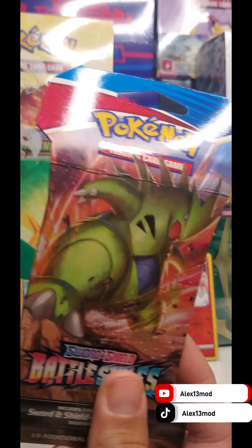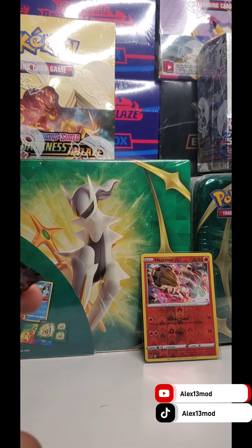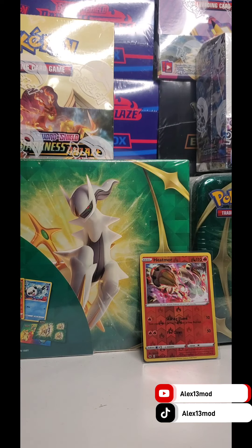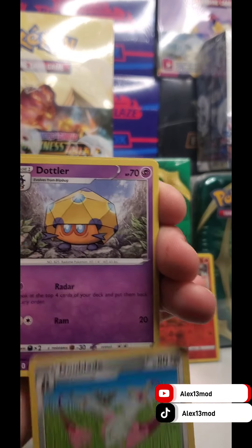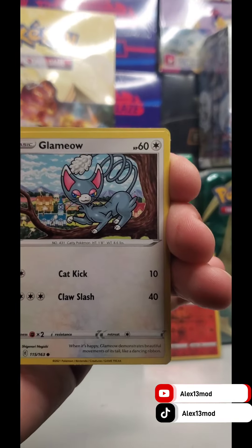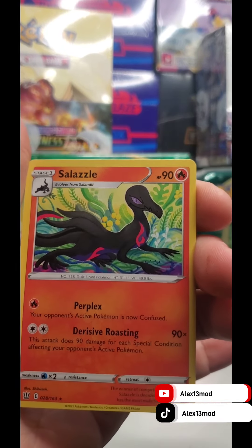We'll start by ripping them open, beginning with Battlestyles. We have a Cold Carpenter Lucky Viewer, Fire Energy, Phantom Waves, Double Blade, Doctor, Cacnea, Pawniard, Timburr, Timburr, Timburr, Tipig. I like the art actually. Glameow, and the holo hit. Assorted rare — non-holographic. I actually like the artwork on this one.